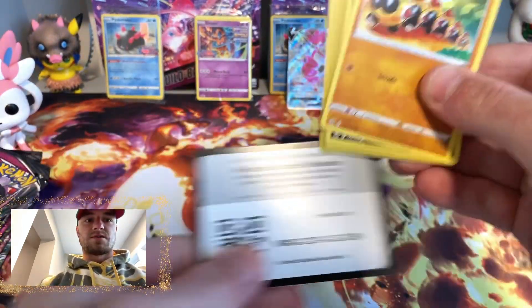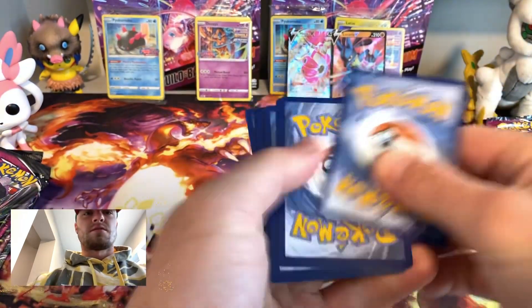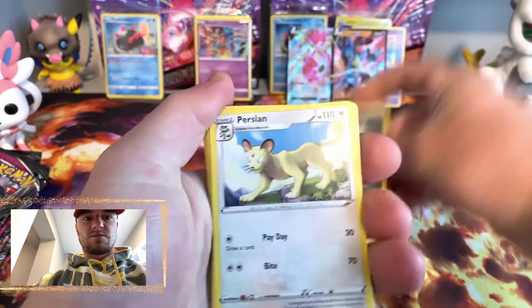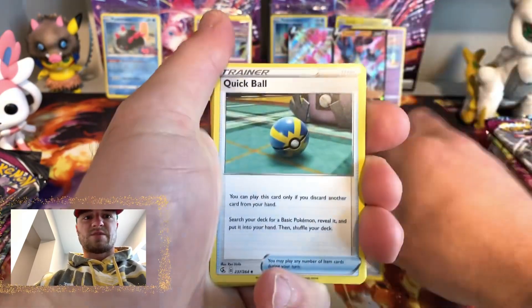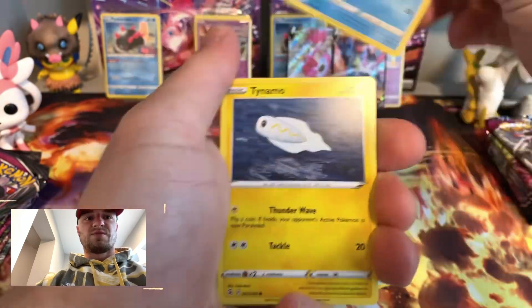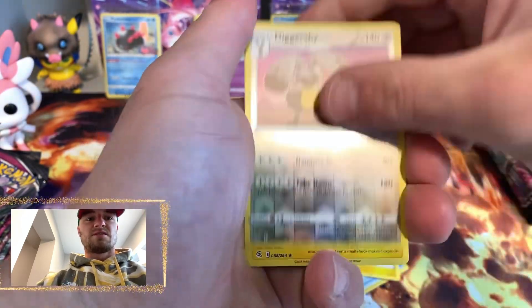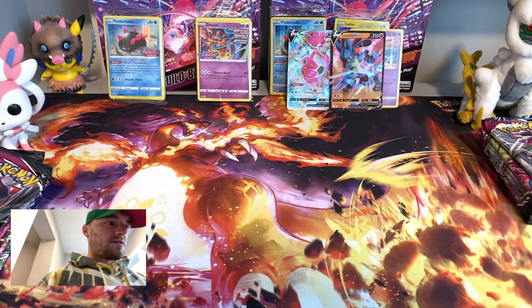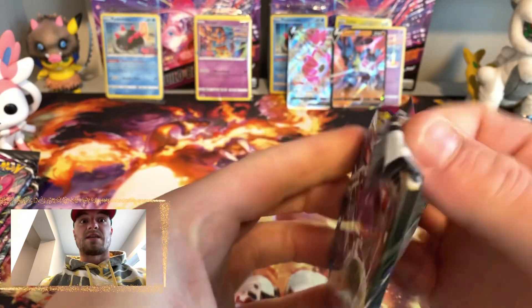Good stuff right here — fire, steel, Persian, Power Tablet, Quick Ball, Phanpy, Morpeko, Smeargle, Qwilfish, Tynamo, Diggersby, Electrode. We're due for a hit!